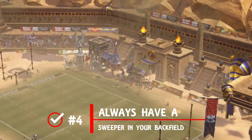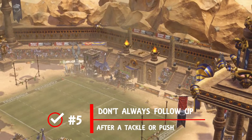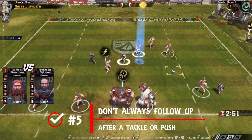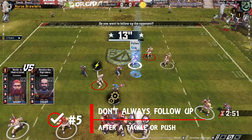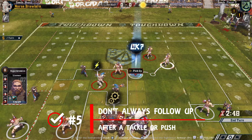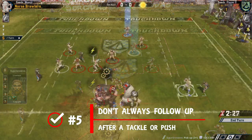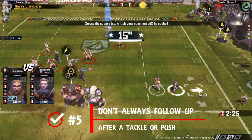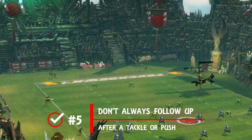Especially against agile teams that can slip and slide in and out of tackle zones — in that instance you might also want to consider whether you can afford two players back there. Number five: don't always follow up after a tackle or a push. If it's going to help you stack the odds in your favor then fine, but if you leave space between you and your victim, they can only get tackled back by that same player using their solitary blitz. As a rule, if you're the team that tackles the most you might want to keep those gaps closed; if you're the more agile team, consider leaving some space.